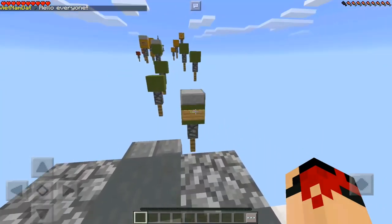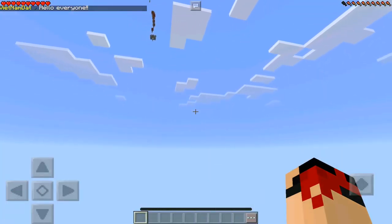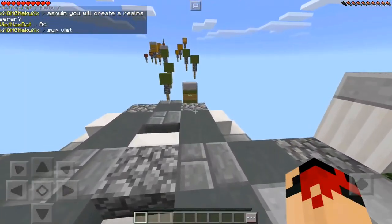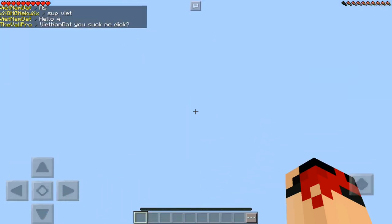We have stationary water, which means the water won't actually move, and stationary lava, which also means the lava won't actually move. The next block we're going to have a look at today is the piston head. The piston head is actually a modifier block, which means it doesn't really have any